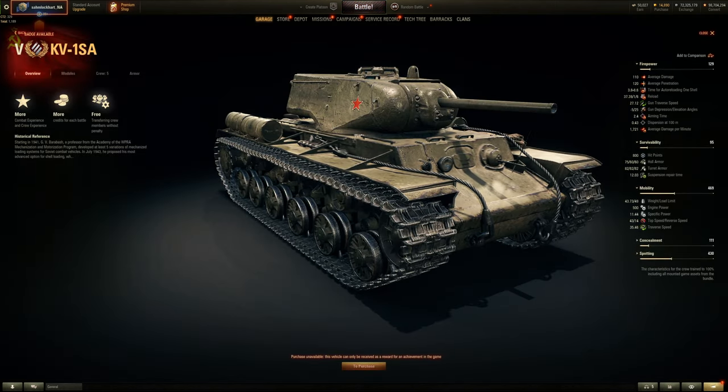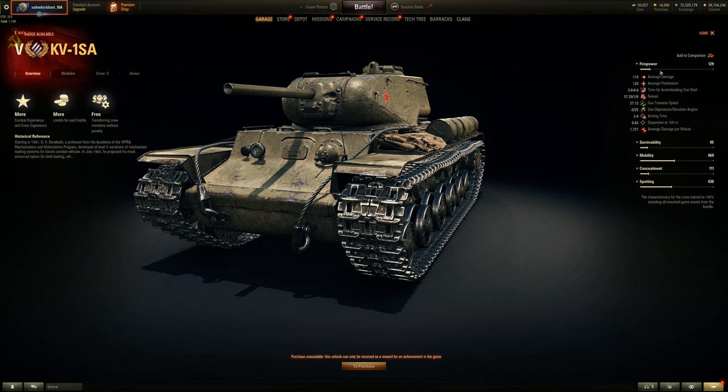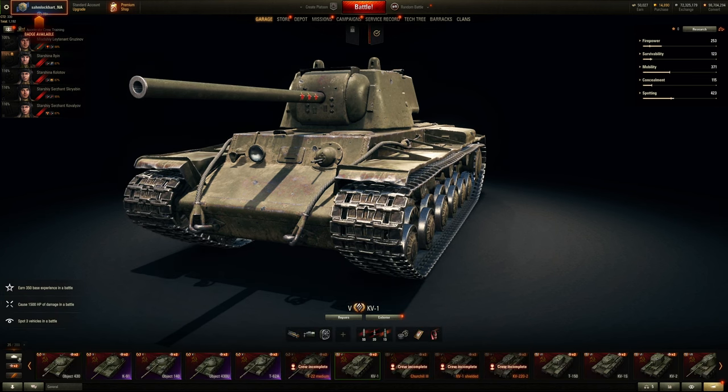8 out of 10 if it's top tier, 6.5 if it's bottom tier. Bottom tier you're still annoying with a 660 alpha burst, but you have to hide behind an IS or Tiger 1 or T29. It's a premium so it makes more credits and crew XP — wonderful. There you go folks, the nuclear fallout pit that is this vehicle — it's not just toxic, it's irradiated toxicness.